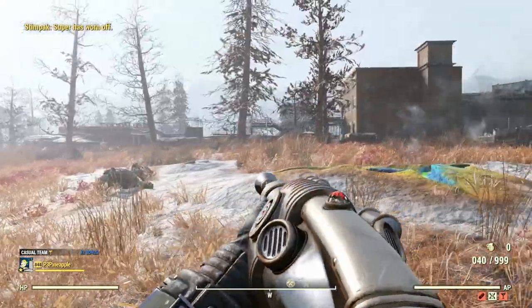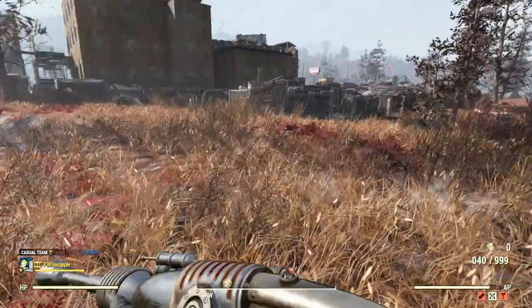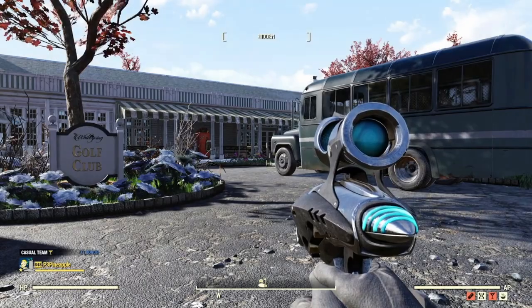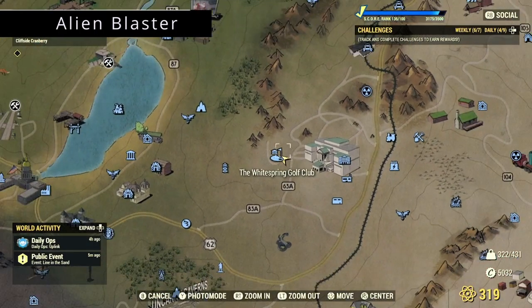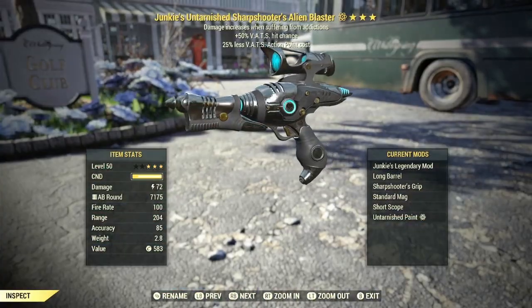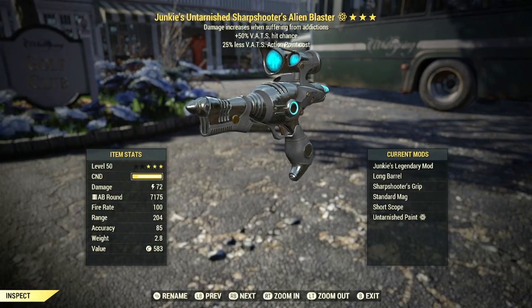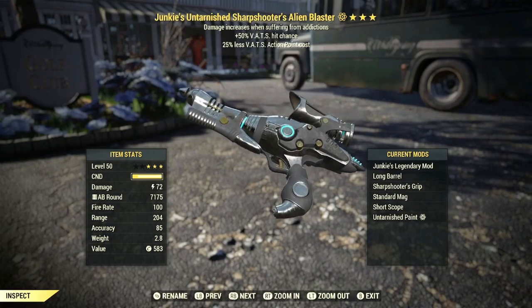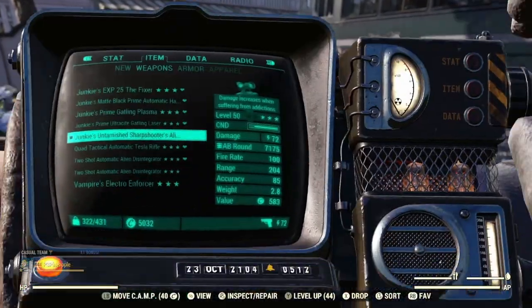Let's go and test out the Alien Blaster. We are at the White Springs Golf Club, testing the Alien Blaster on some ghouls. The Alien Blaster I have here is mainly aimed at high health players — it's a Junkies 50% VATS hit chance, 25% less VATS action point cost, currently doing about 72 damage.